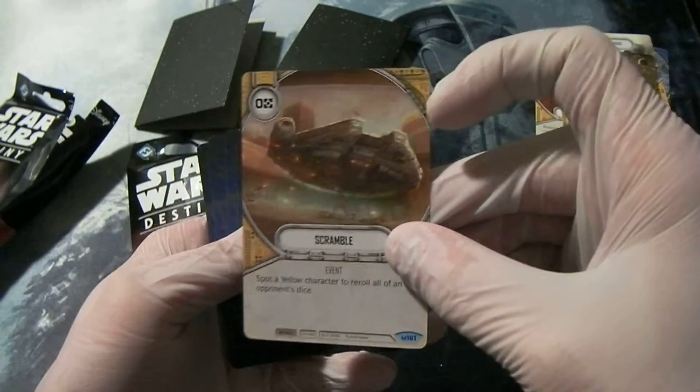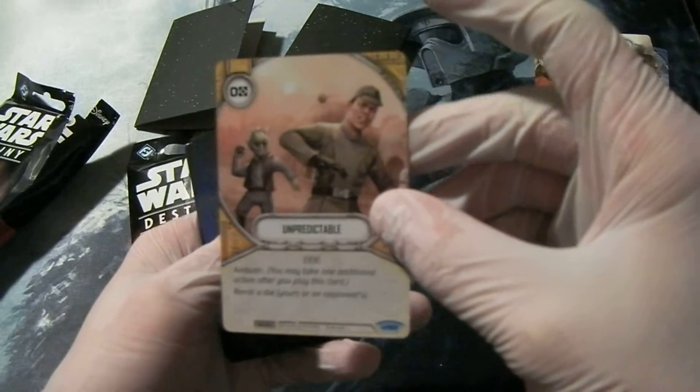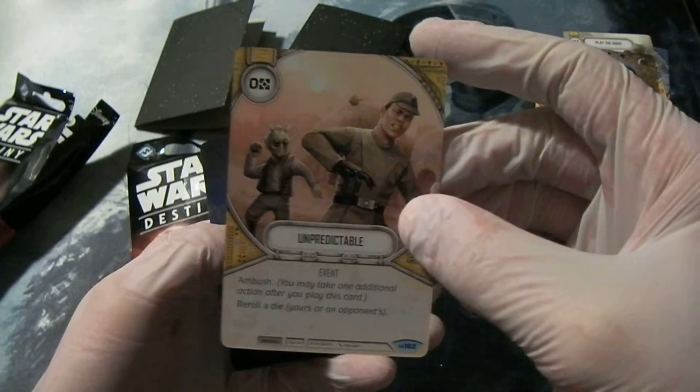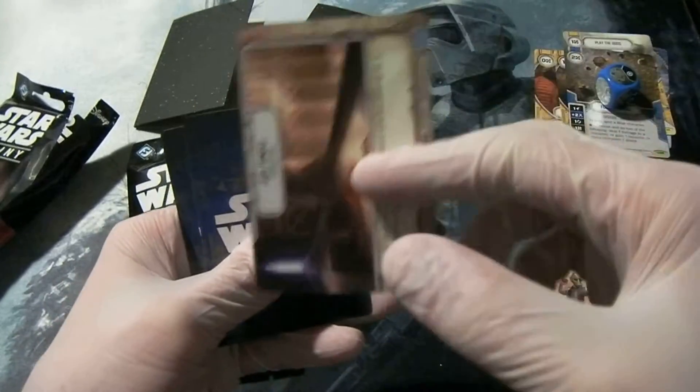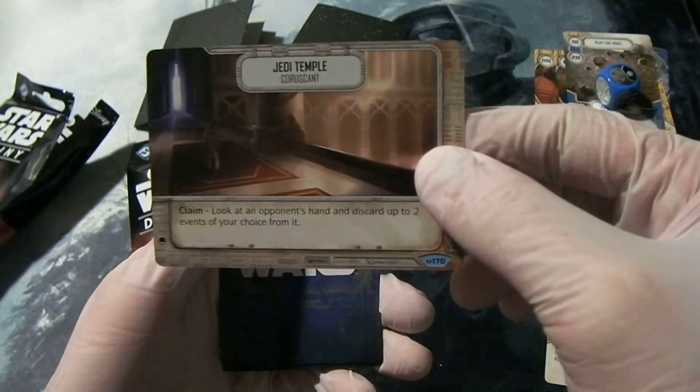Common: Scramble. Common: Unpredictable — I guess throwing rocks at an Imperial officer is certainly unpredictable. Location: Jedi Temple Coruscant.